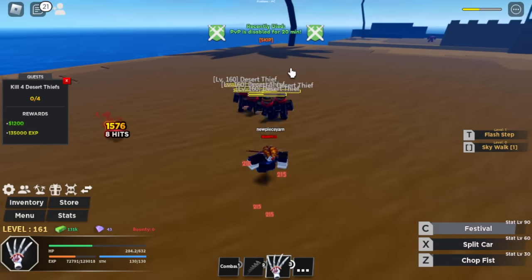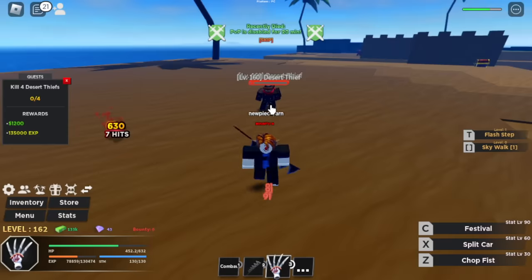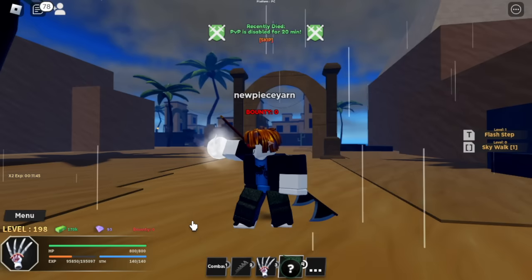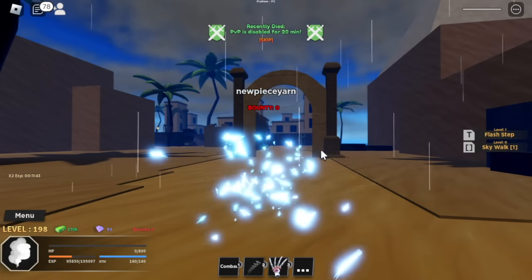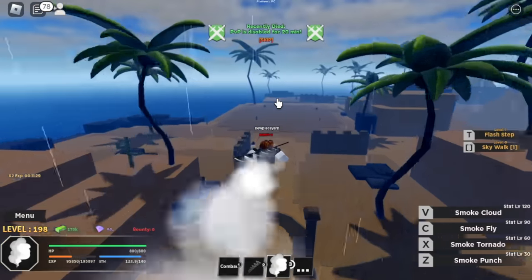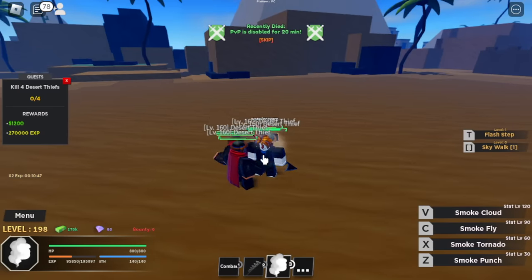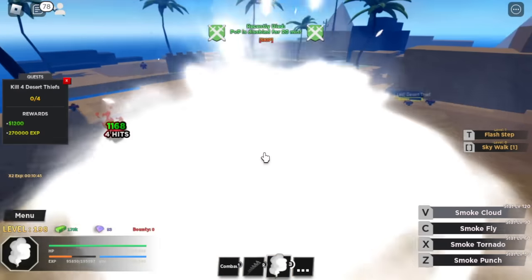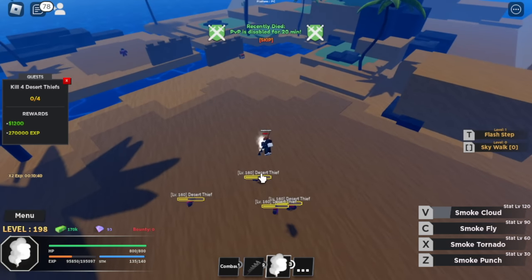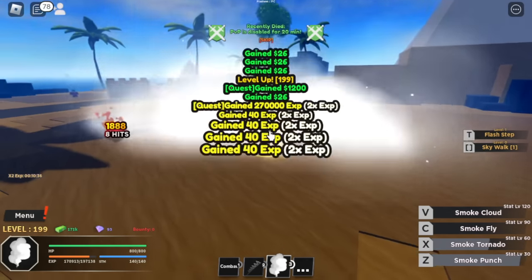We will be getting a new reward here — you can spin a new fruit. Our second fruit is, I think, the smoke fruit. Let's eat this one up and start grinding. In this game, your mastery is based on your stats. We've unlocked every skill. First up, the smoke cloud, then the smoke fly, next up the smoke tornado, and we're gonna end with the smoke punch.